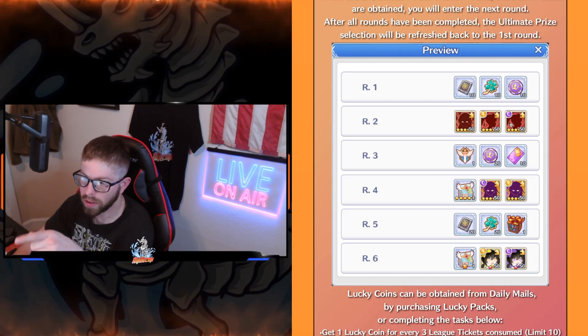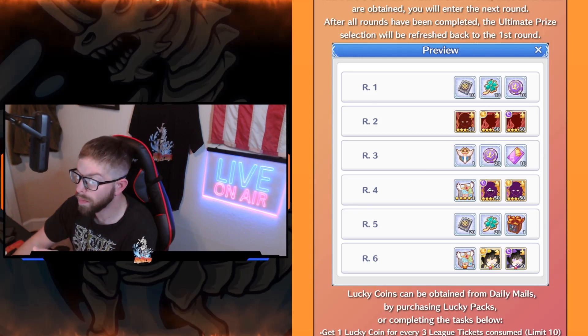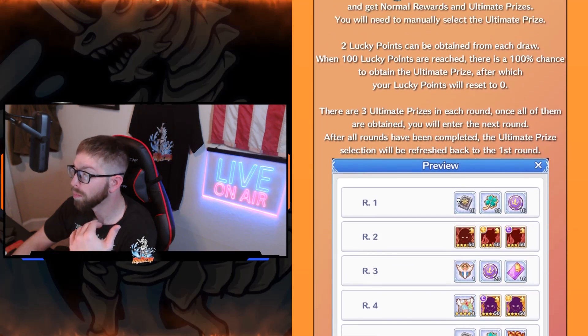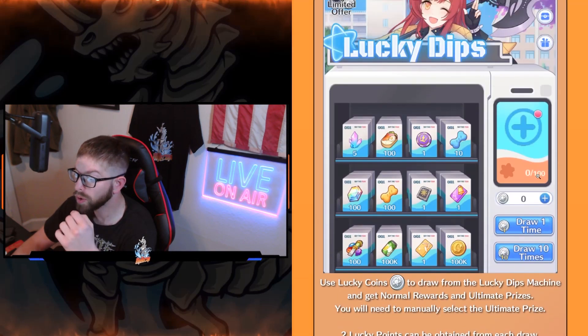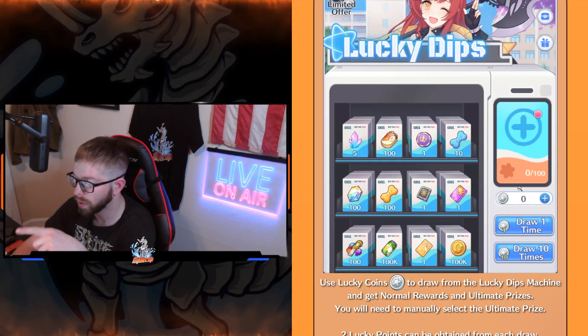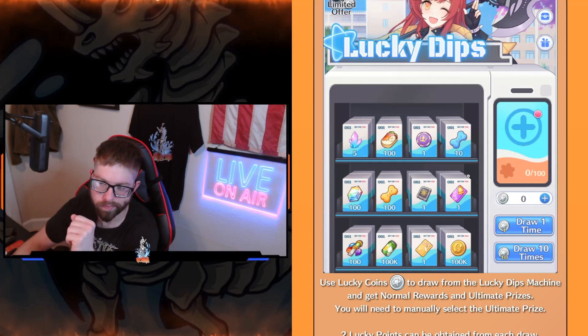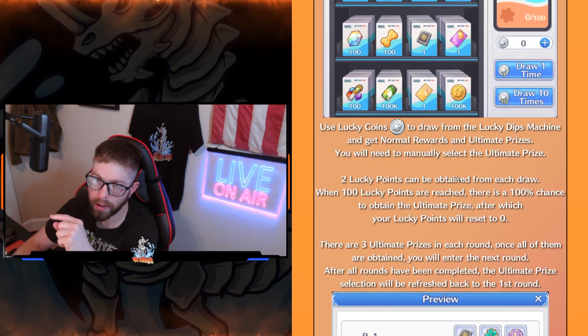Wherever you left off in the last season is supposedly where we start from this one. So let's say you finished all the way up to round four and had one done on round four — the next time it comes around you should start back off where you left off. That could change, but that's what it said. Key point: once you get to 100, just do one draw to get the reward. Don't do a 10-times draw — I accidentally did that one time. When it says 100 out of 100, you have to draw one more time to get your ultimate prize, so just click draw one time.